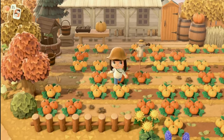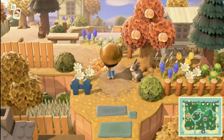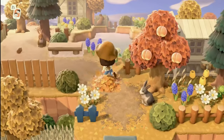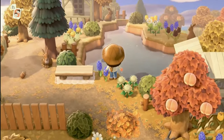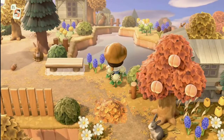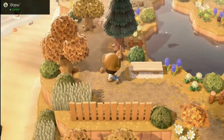...behind it with a little scarecrow — it really is perfect. If we come up the incline behind those villager houses, we have this beautiful creek — this river that leads to all the waterfalls that were down by Ellie's house. It looks so pretty and natural.